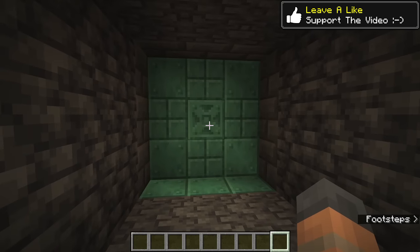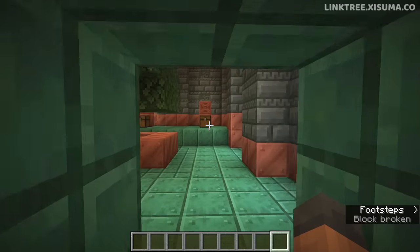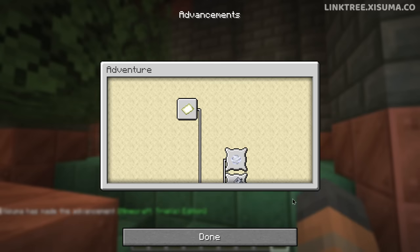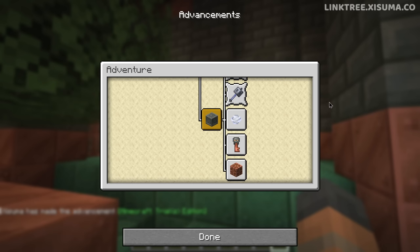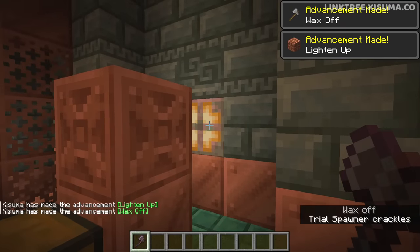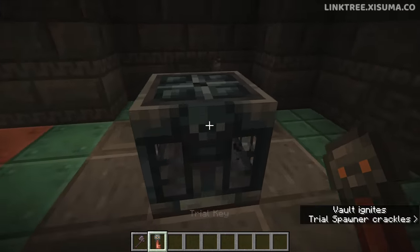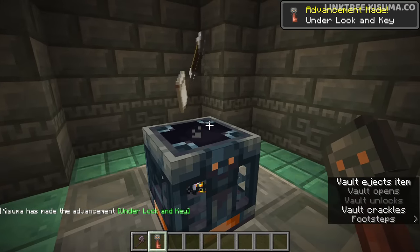Let's go through the new advancements one by one, starting with entering a trial chamber. Moving inside the structure, we get the 'Minecraft: Trials Edition' advancement, which appears in the adventure tab. Scraping one of the copper bulbs gives 'Wax Off' as well as 'Lighten Up.' Obtaining a trial key and using it on a vault gives the 'Under Lock and Key' advancement.